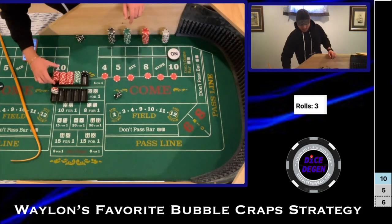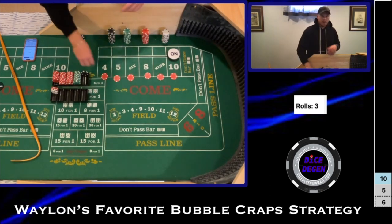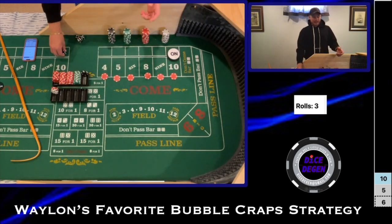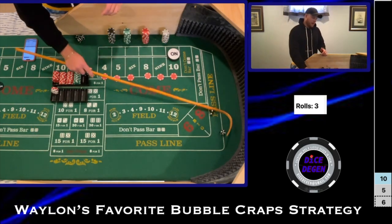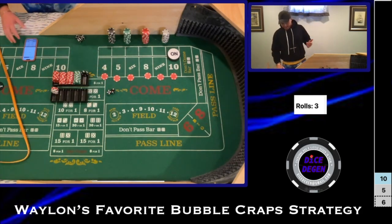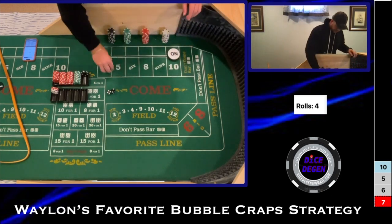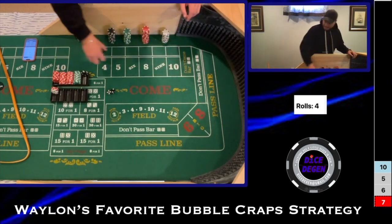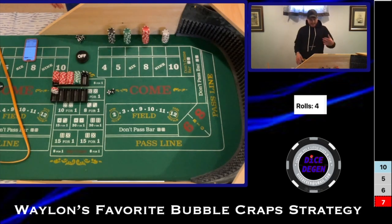We're coming back down to the one-unit level, going for a hit, then press up to two. We'll leave it there for two more hits if we can get them, then press up again. But we got a 5-2-7 — we're going to lose everything. We didn't make it to our hits, so we're going to press up to three units on everything.